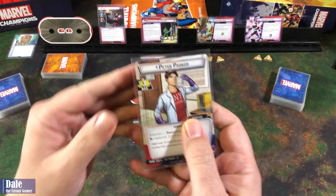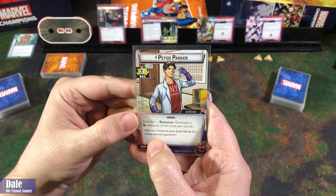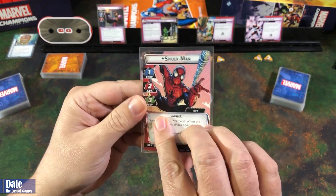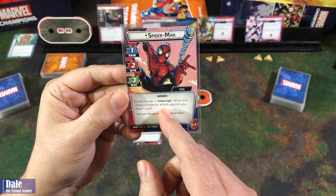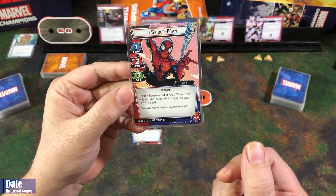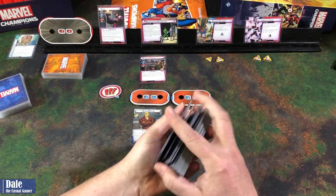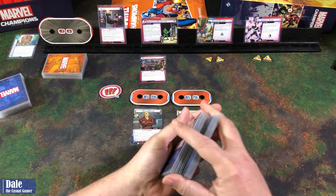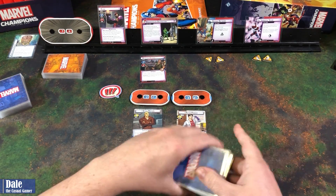For Peter Parker: recovery of 3. Scientist ability — generate a mental resource once per round. Hand size of 6 and 10 hit points. On his Spider-Man side: 1 thwart, 2 attack, 3 defense. Spider-Sense interrupt — when the villain initiates an attack against us, we draw a card. Hand size of 5. We shuffle his deck and start with six cards.